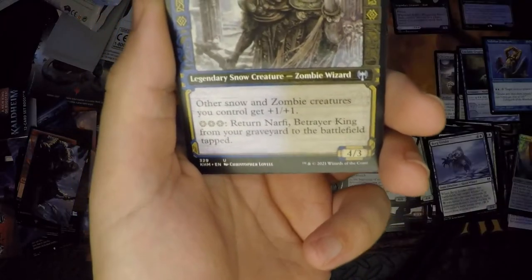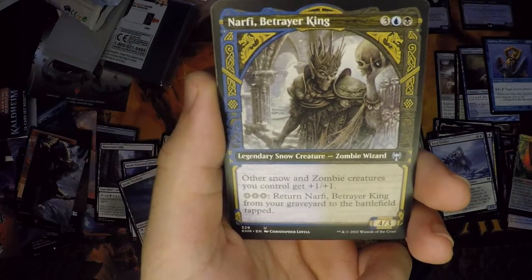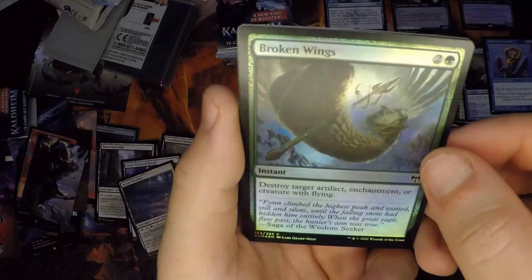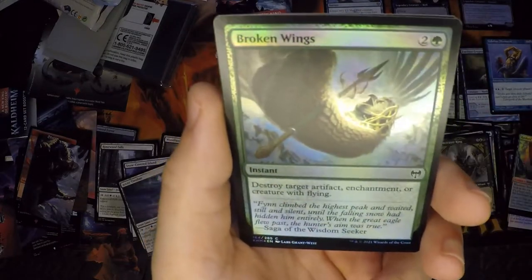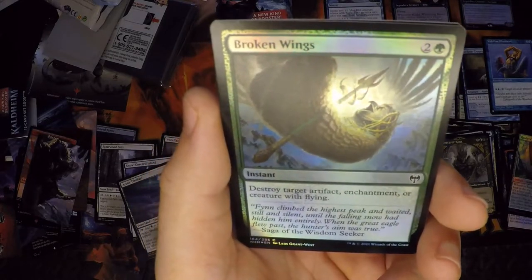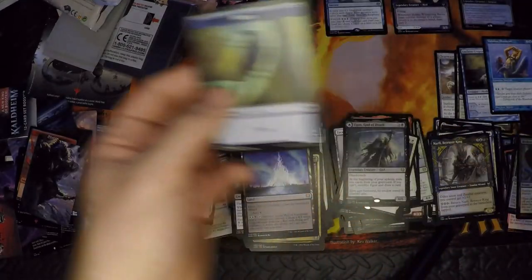Feri — oh, this card art looks dope! Then we got ourselves some Broken Wings — I don't know what this is, some sort of demented tree animal. Maybe an owl. Looks weird. No list card.